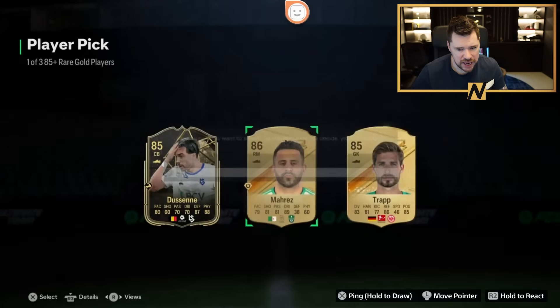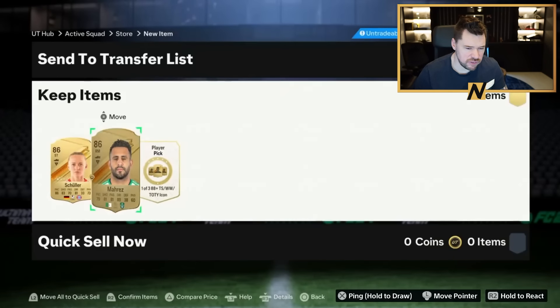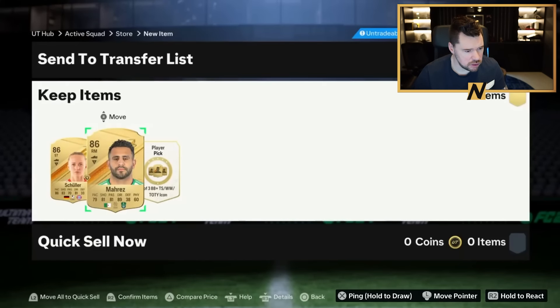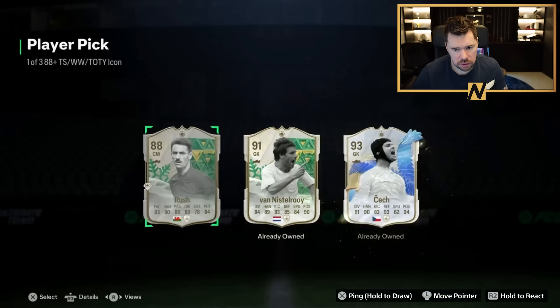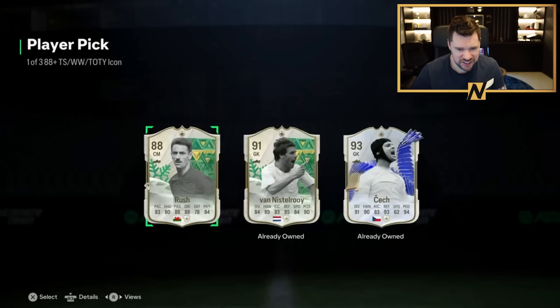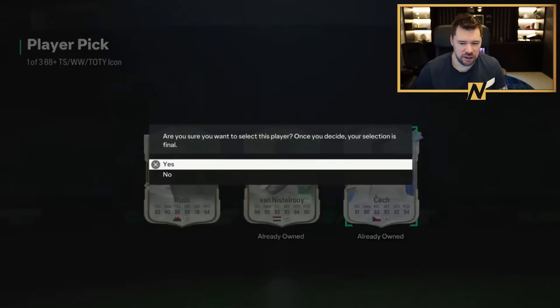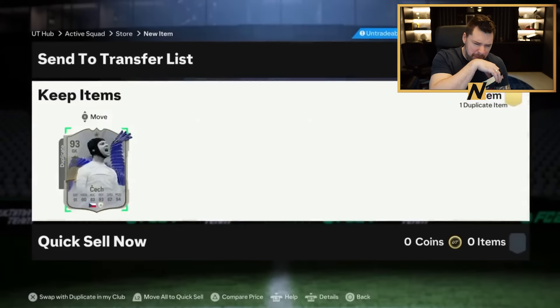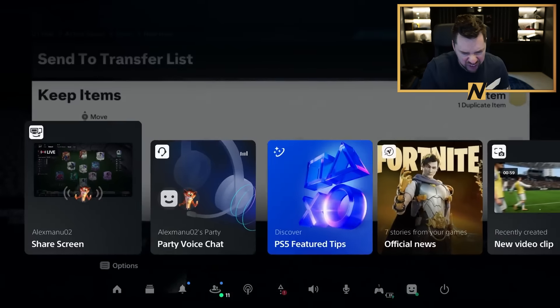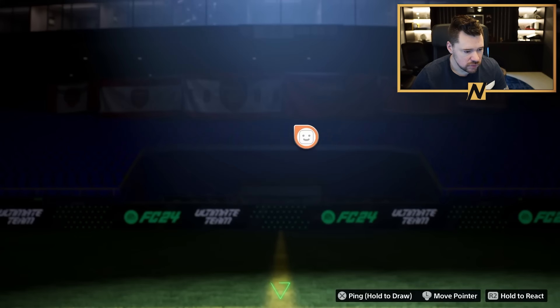Oh, this guy's got the icon! Here we go. Shula - oh, Shula. Do Sene - gotta go. An 87, I'll take over an inform. Damn, nice. It's always good to get a Team of the Year icon in there, isn't it?